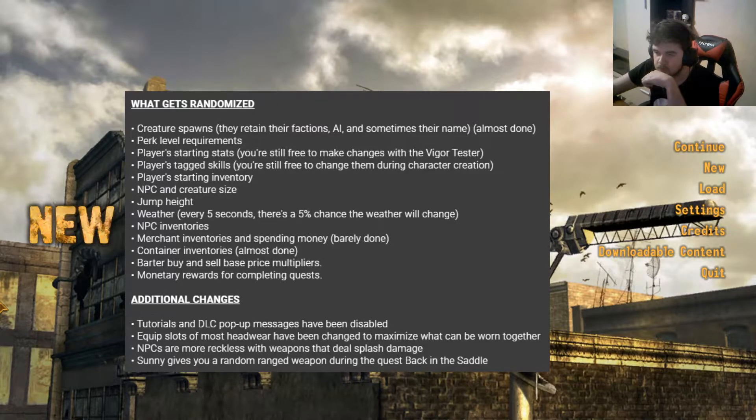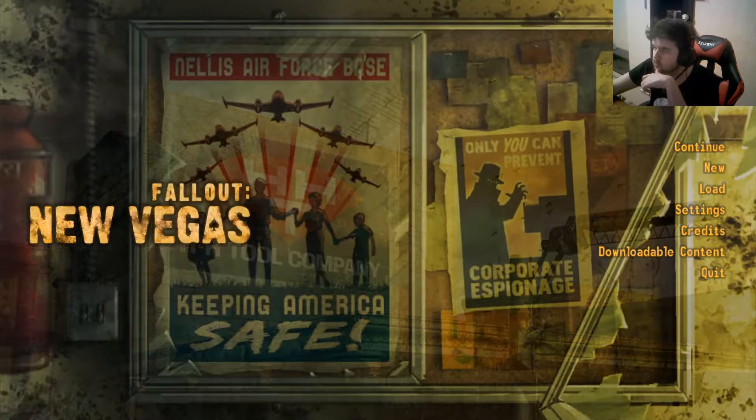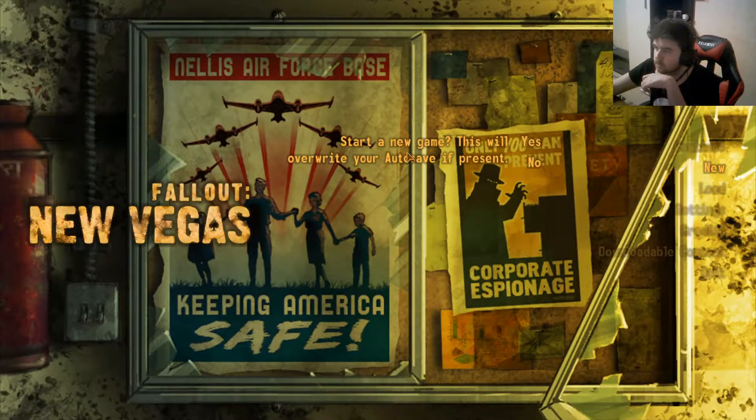Merchant inventories and spending money, container inventories — almost done — barter, buy and sell, base price multipliers. There are additional changes and all that you can check in the links below. Now I'm gonna just start — hopefully it's randomized differently from my testing.